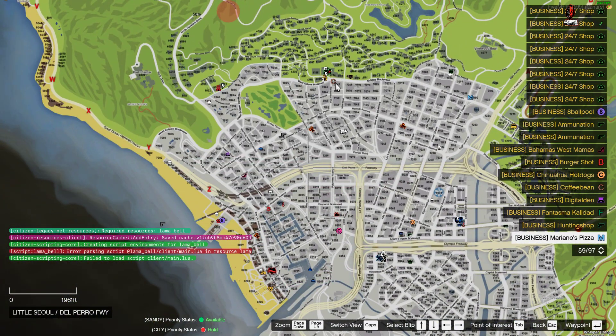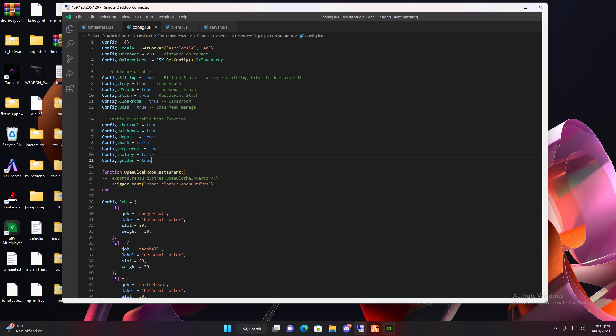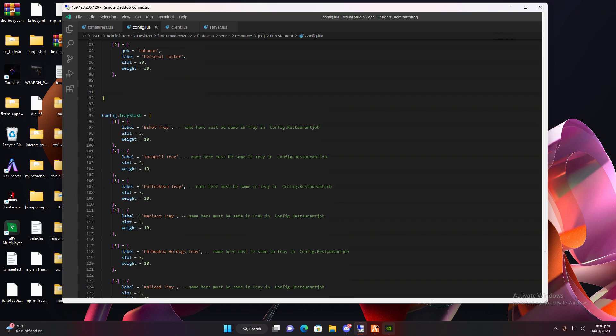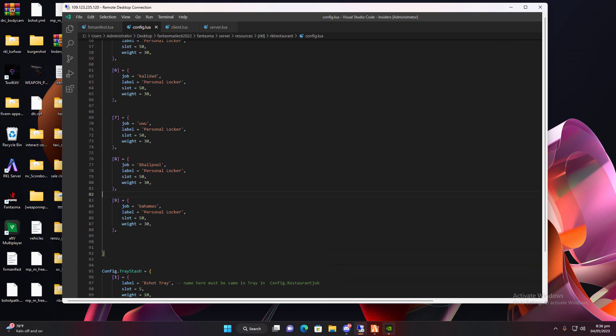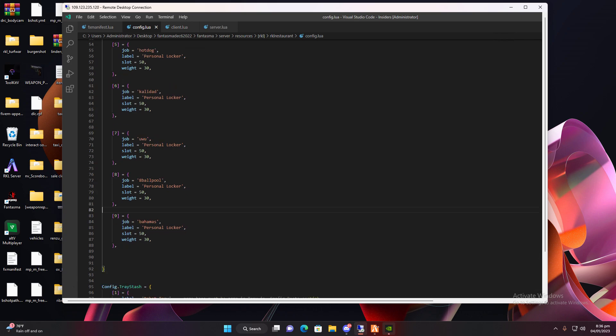I think we're done with the preview. Here is how to change the output in the config. This setting lets you enable or disable the stash, tray, and seating. This is the distance of the target — let's set it to 1.5. This section is for the job stash: personal stash and personal job stash. You can add jobs here — we currently have nine jobs: Burger Shot, Taco Bell, Coffee, Mariano, Hot Dog, Calidad, UBU, Eight Ball, and Bahamas.